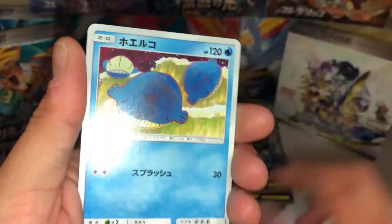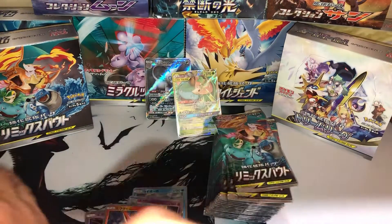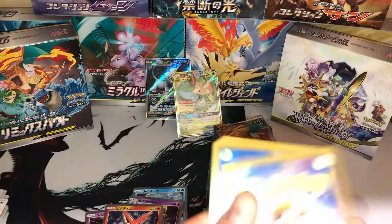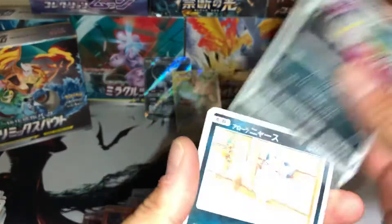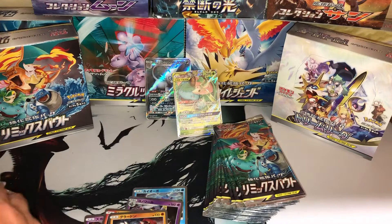We got something shiny in here. Oh, Victini! Awesome. So, we got a lot of those to be perfectly honest. And we got another shiny in this one — oh, Groudon! Awesome. That's pretty sick.